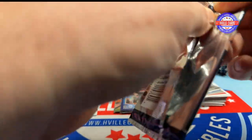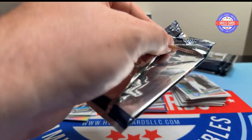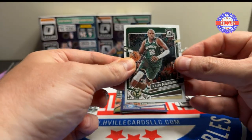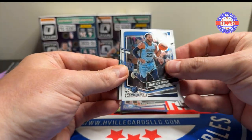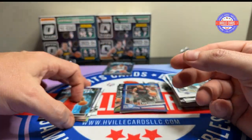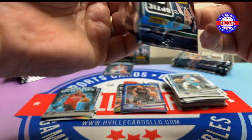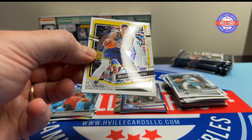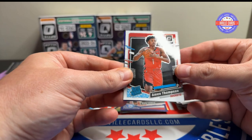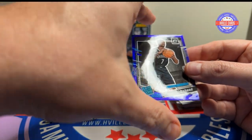Next pack. Looks like there's a White Hot Rookie in the back. Chris Middleton, Derek Rose, Seth Curry, and a Cam Whitmore White Hot Rookie. Next pack — Walker Kessler, Lonnie Walker, Amen Thompson, and a Darique Whitehead on the purple.